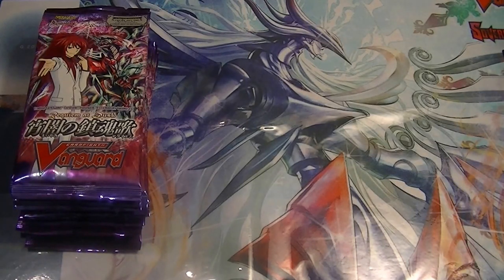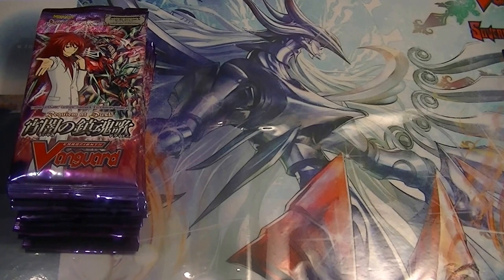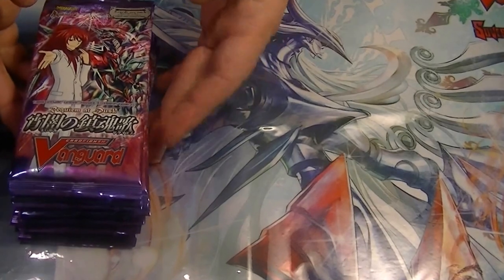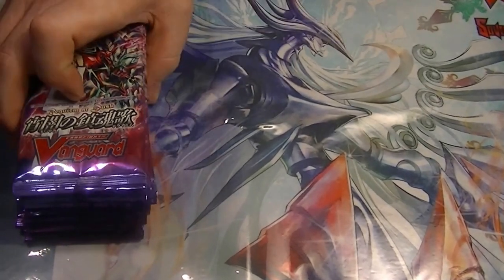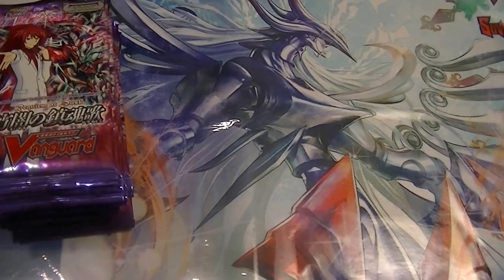Hello Vanguardians, this is Anthony from Epic CFV 365, a new Vanguard channel with me and my friends. Don't forget to click that like button, hit the subscribe button, and be sure to leave a comment down below whether positive or negative. Check out biganncollectibles.com — that's where I purchased these from. Check us out on Tuesdays, Thursdays, and Saturdays for all our videos. Today we have EB11 Requiem at Dusk, one of my favorites because I do like Shadow Paladins, and we are opening this on the new Sovereign Star Dragon set.